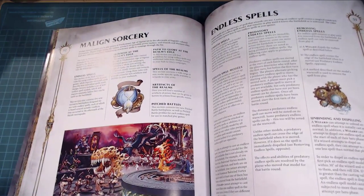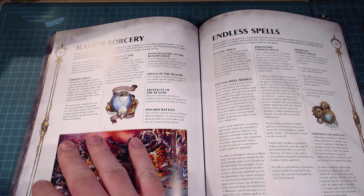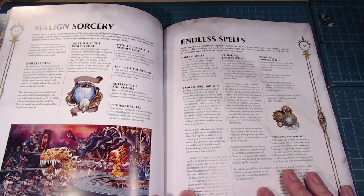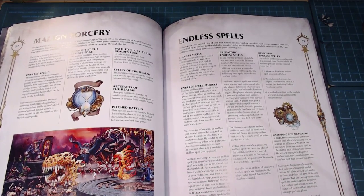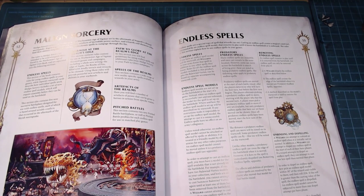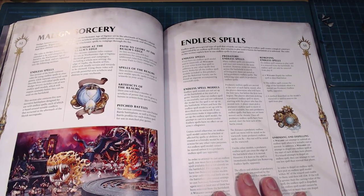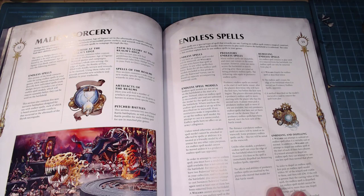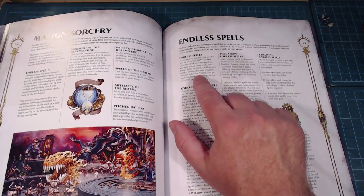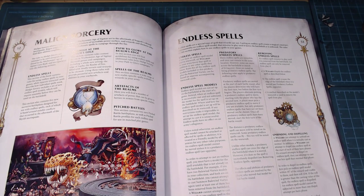Now we get into the main rules chunk. The endless spells section is a little different from other spells we've had — things that shield your guys, embolden them, direct damage. What makes endless spells interesting is they just kick around on the table. First bit of note: if you have an endless spell model and its warscroll, all wizards in your army know the spell in addition to any others they know.